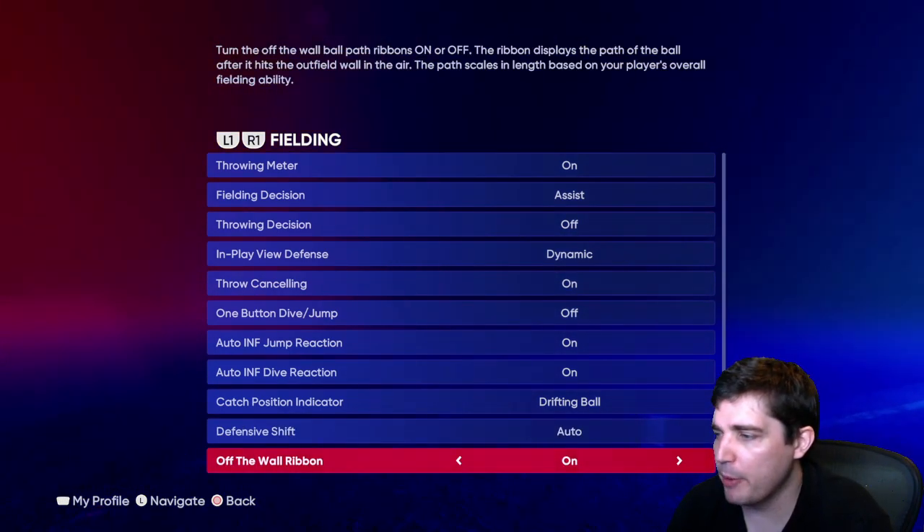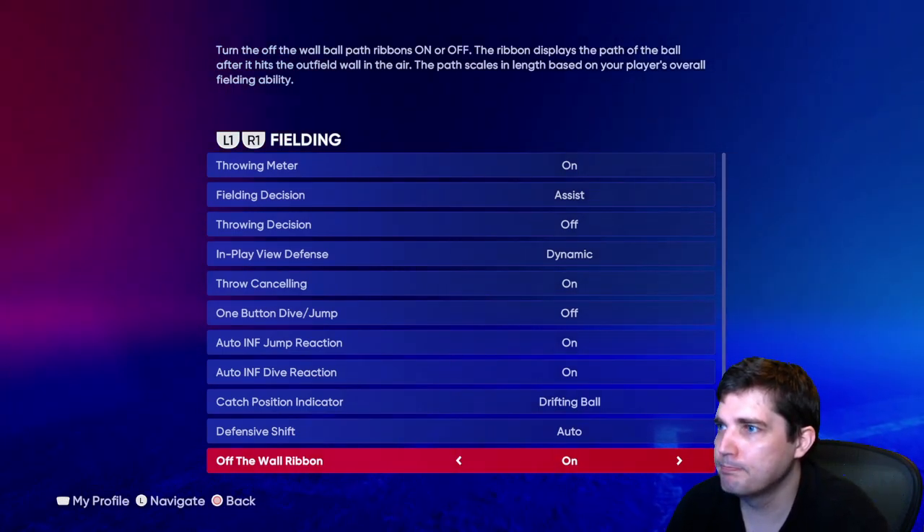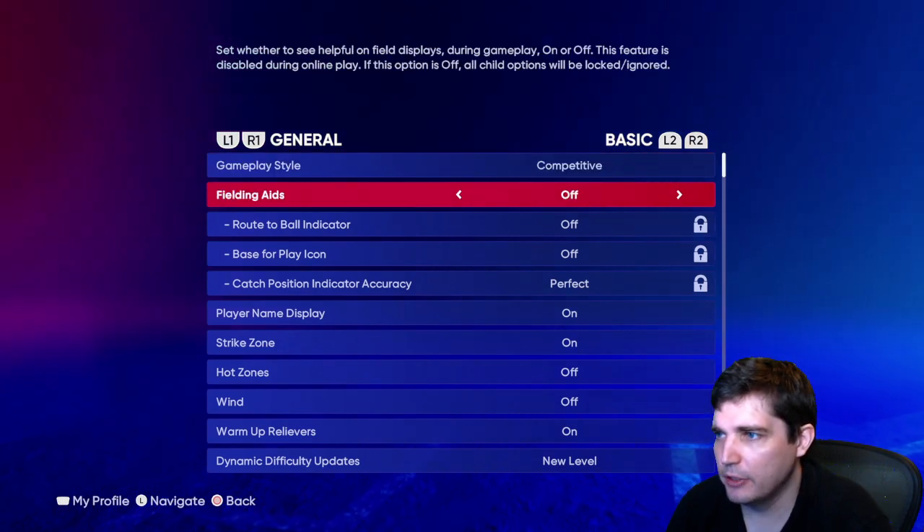Bunt off the wall ribbon — turn it on so you can see where the ball is going to go. General gameplay style — competitive is the online setting, so use that.